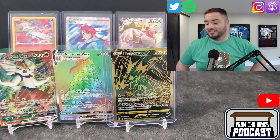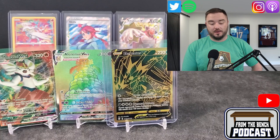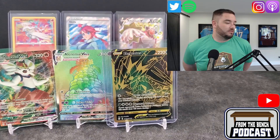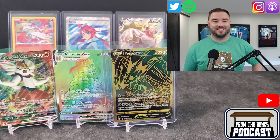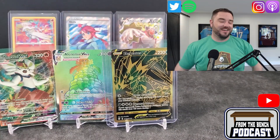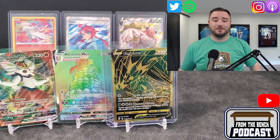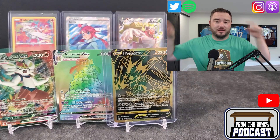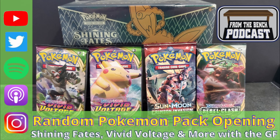I think we got lucky we opened up the Shining Fates because that looks like it's the best one. If we can find some Evolving Skies, we'll probably open up some of that on the channel. We have more Shining Fates too. If you guys like the whole Pokemon card thing and want to see more Pokemon opened, let me know. I usually do sports — hockey, football, basketball — but if you want more Pokemon stuff, just let me know. For Eric and the girlfriend hidden over here, this has been From the Bench. We'll check you guys in the next one. Bye!